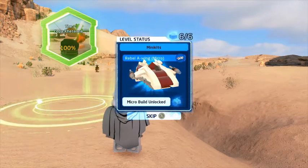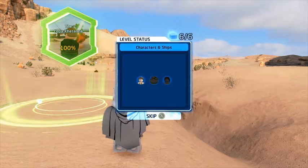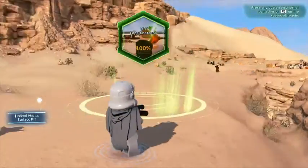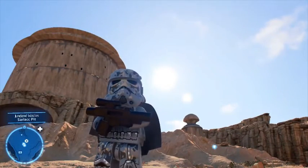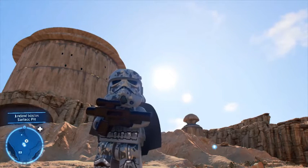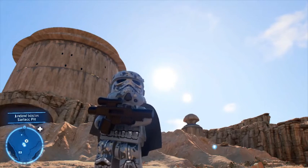What is that? The Rebel A-wing — interesting! I can't wait to play as that. But with that being said, this is going to be the end of this minikit guide and level challenge guide for Lego Star Wars: The Skywalker Saga. Later on today you will see the next one for the Endor the Line level — the third level in Return of the Jedi. So keep an eye out for that, and I'll see all you lovely folks next time. Bye-bye.